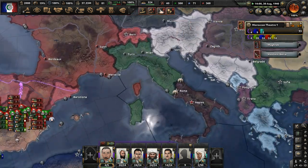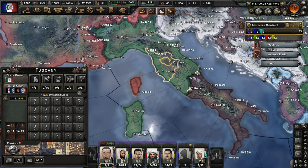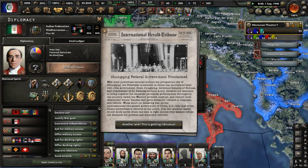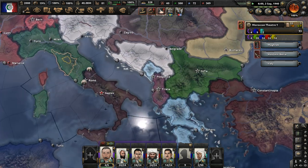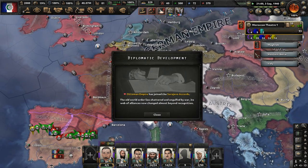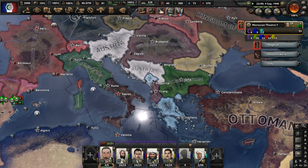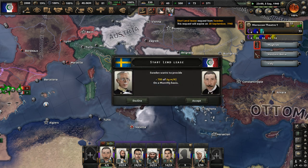The Italian Federation declared war on the Socialist Republic of Italy and they called in Albania to help them. They have the Mediterranean Axis, which is them, Bulgaria, Romania, and Albania. Hopefully there's some federal government established. So now the Third Internationale, our enemy, is going to be fighting against both the Reichspakt, us, the Entente, and now the Mediterranean Axis — which consists of the Italian Federation, Albania, Bulgaria, and Romania.